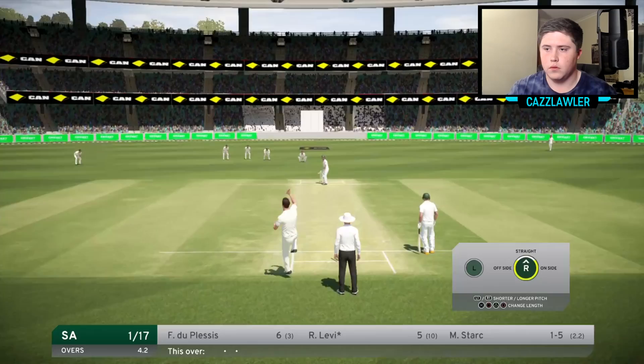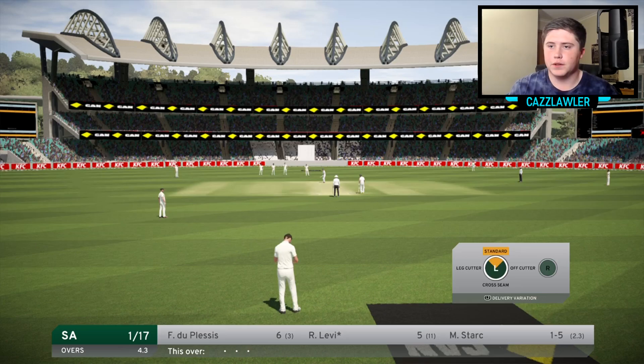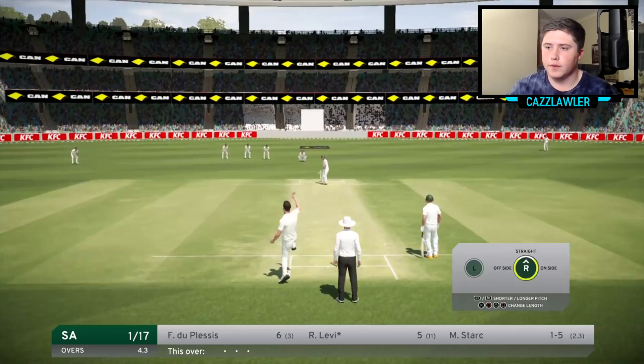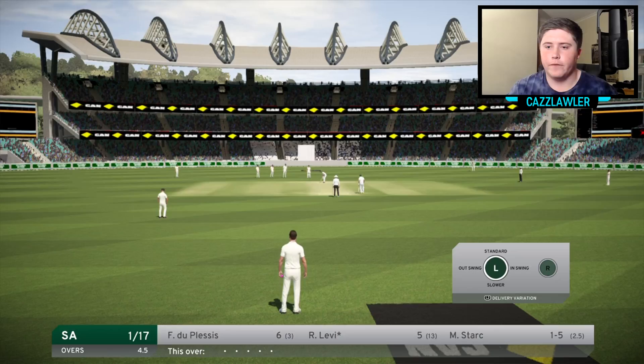A nice slower ball bouncer and Levi played it pretty well. One batsman who could definitely get out here is Faf du Plessis — he can be very dangerous and if he gets off to a good start he could prove very costly. A nice slower delivery at 142 clicks, just dug into the pitch. Once again five dots — can we get another wicket like last over? That would be great.